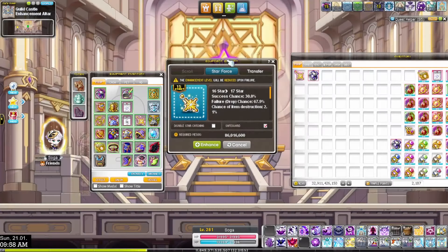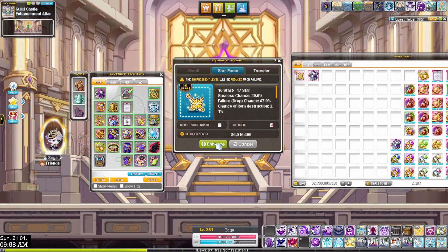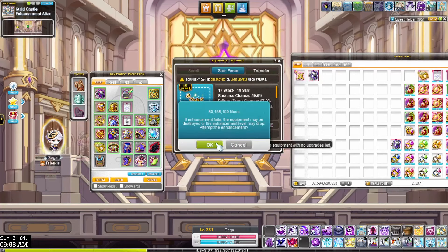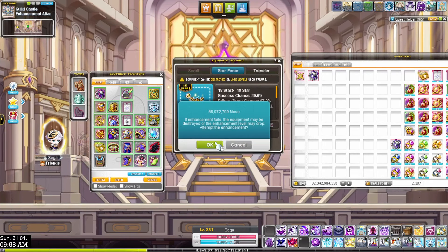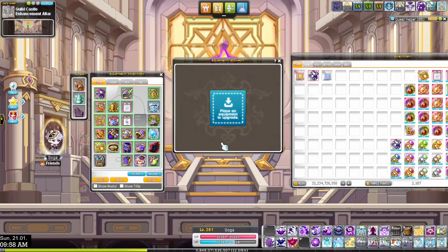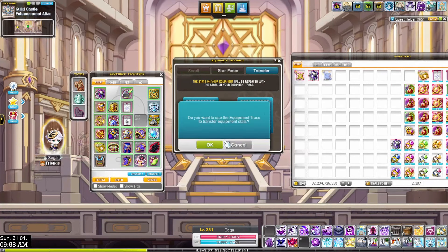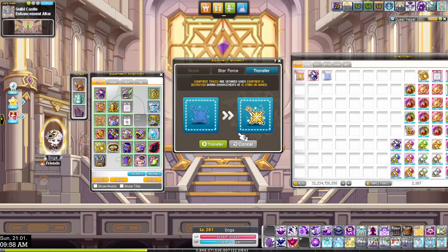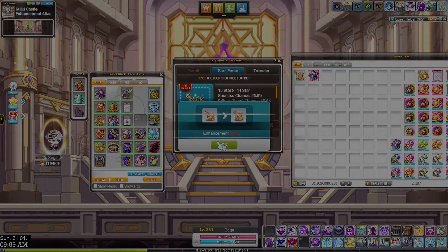We're starting off with nearly 33 billion mesos. This was a cheap one — at least it didn't drain all my money. I ended up getting the earrings back to 15 stars, because I just couldn't hit 17 anymore and I was done with it. At least it boomed quickly. At this point we're just fail-stacking here, so whenever the pitched item drops we'll get it to 22 straight away. Failing on the drop gear is completely fine with me.